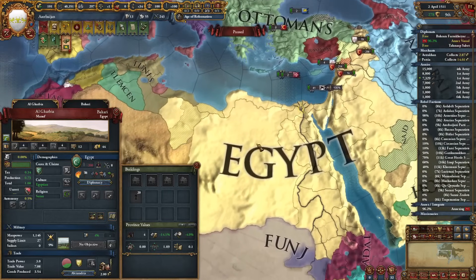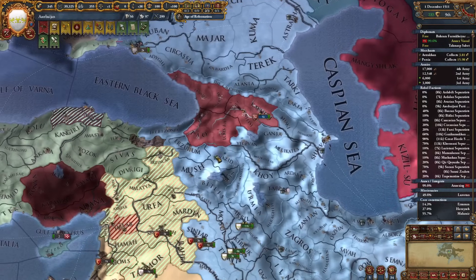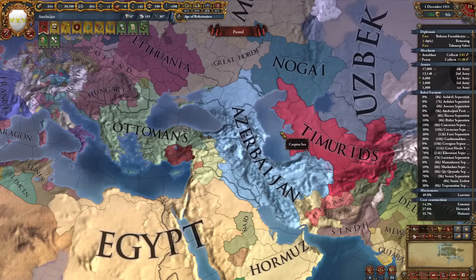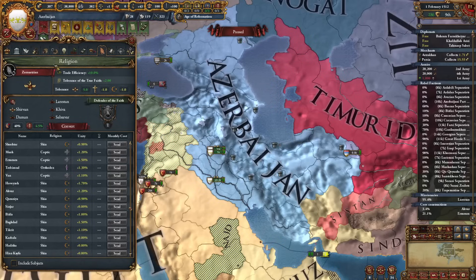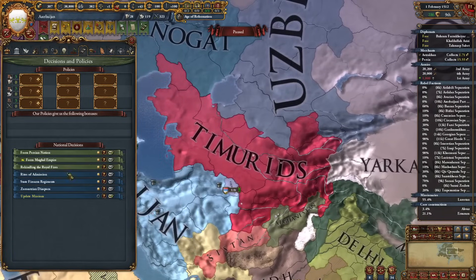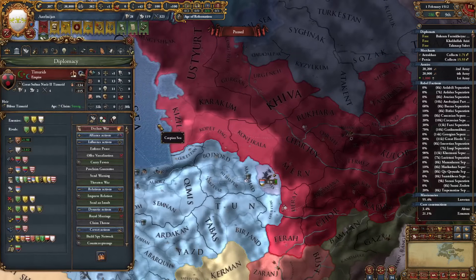Wow, the Mamluks have formed Egypt so quickly - I didn't know they could form it that fast in this mod. It looks glorious. Georgia is ours now. Sweet, amazing name placement. And with that note I will finish the campaign right here. We are currently the third greatest power. We need colonialism and after embracing it we would be the first. We have changed our religion to Zoroastrian and have three holy sites, and we are very close to rekindling the royal fires - we just need one more province from the Timurids.